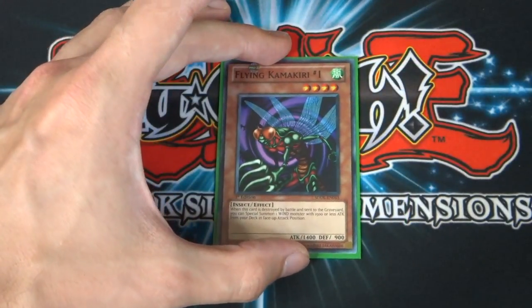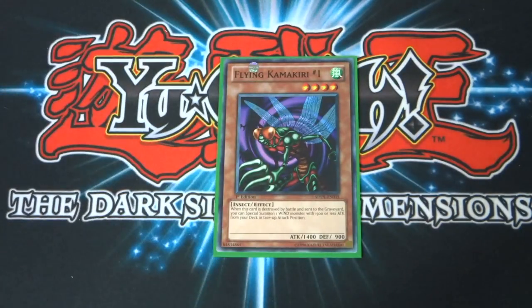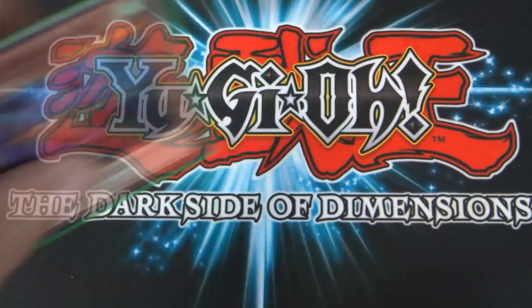Then I have a copy of Flying Kamikiri Number One — a four-star monster with 1,400 attack and 900 defense. When this card is destroyed by battle and sent to the graveyard, you can special summon one wind monster with 1,500 or less attack from your deck in face-up position. He's got a couple of wind monsters in here so it could come in handy — you'll probably end up grabbing a Flying Kamikiri Number Two or something like that, but it's got its uses.